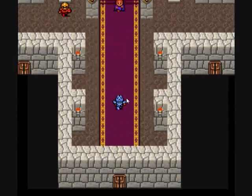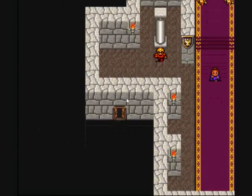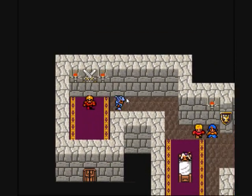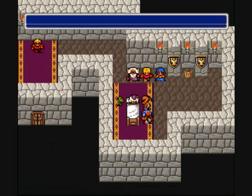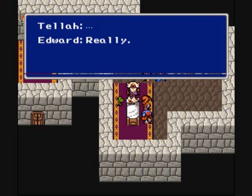Now, I'm over here in Toroya right now. I'm going to go talk to Edward. Something I already recorded this once, but something I found out that's pretty funny is, since I have Dark Knight Cecil, when this happens, he turns into a frog. And he pretty much stays a frog the whole way.